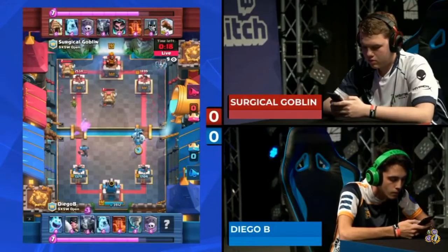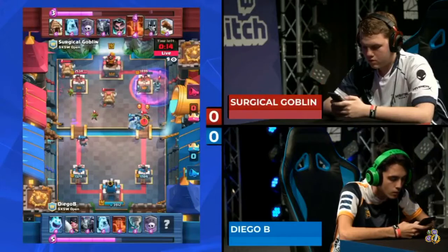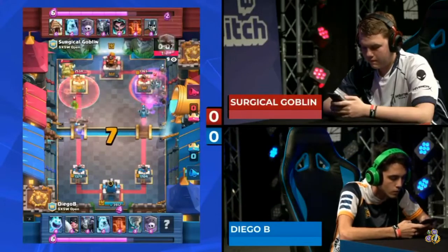The left lane has two huts moving in, but an executioner to stop them all is a pretty solid defensive move from Diego B. The right side is going to see another aggressive graveyard as the ice golem and mega minion cross the bridge. Poison stacked on defense this time from Surgical Goblin to try to keep the damage off the tower.